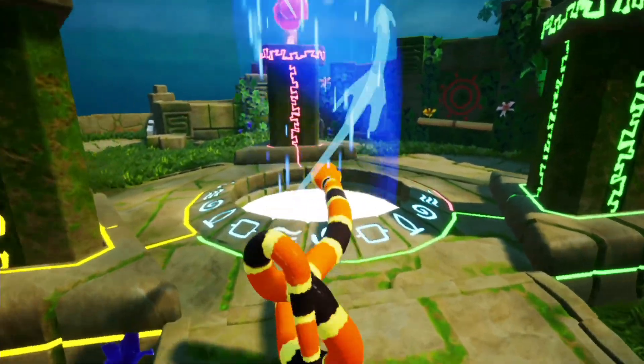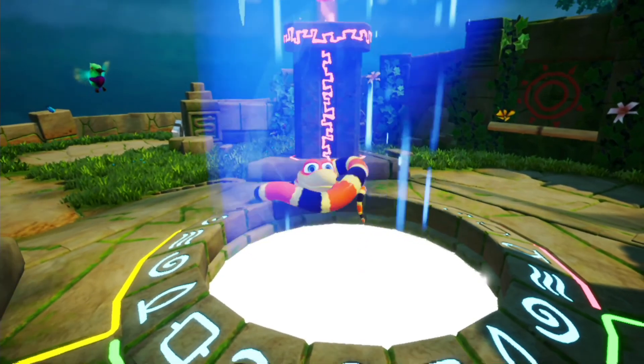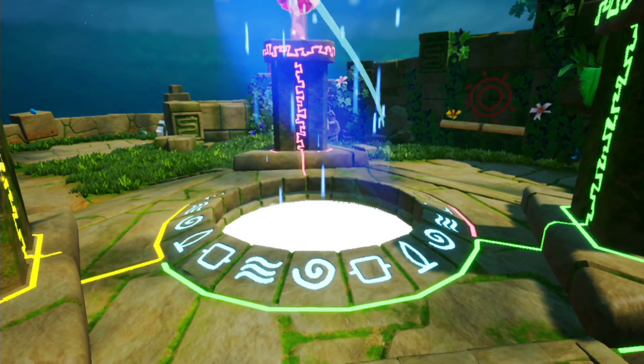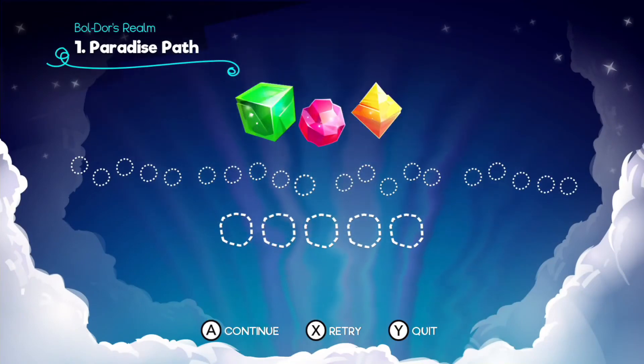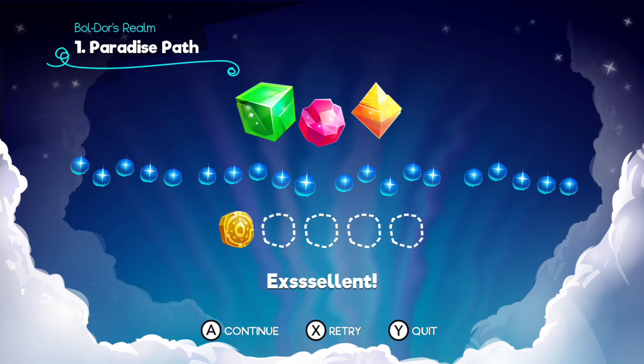Okay buddy, drop my tail. Let's go in here and see what happens. Why is it not going? There we go — we have to hold it in there for a little bit. We got all the orbs, but not all of the coins though. Excellent — let's try the next level.